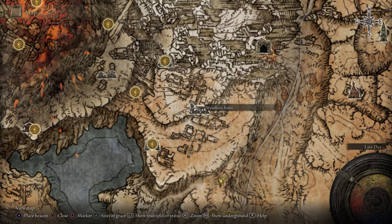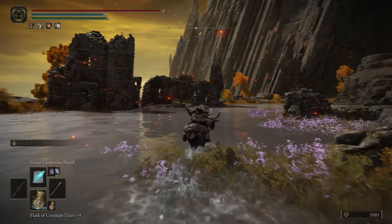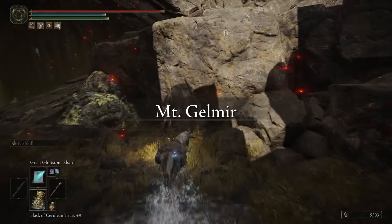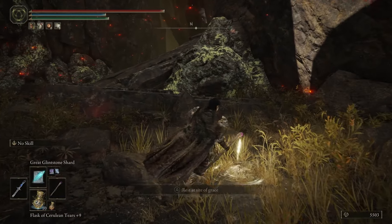There's a Tibia Mariner boss here you can fight, but if you head northwest through the ruins, on the other side, if you look north, you'll see a ravine. Go in here and you'll find the Seethewater River site of Grace.